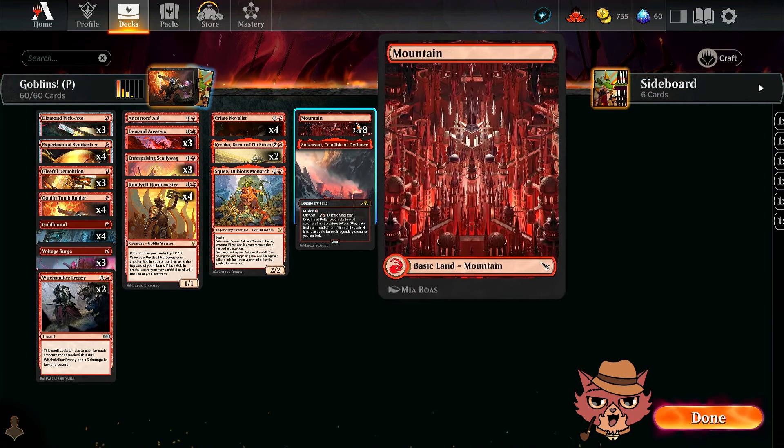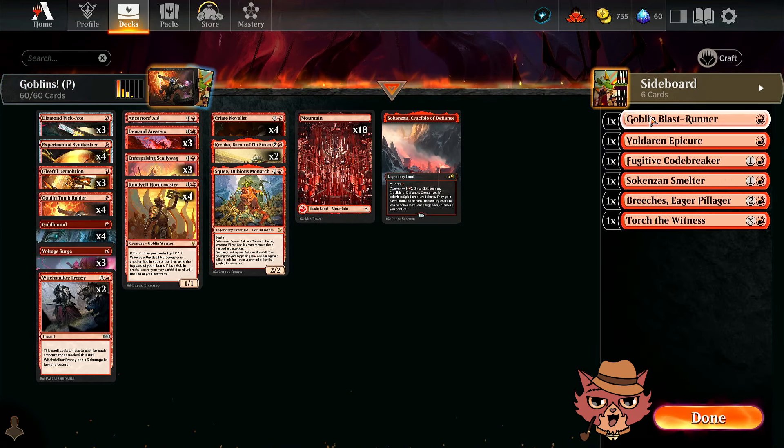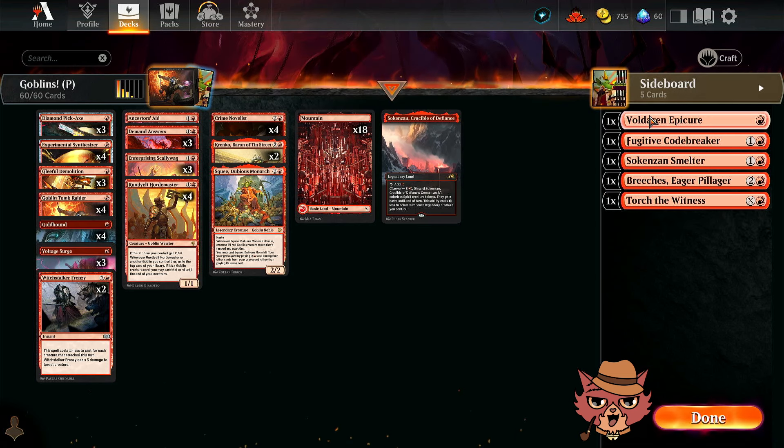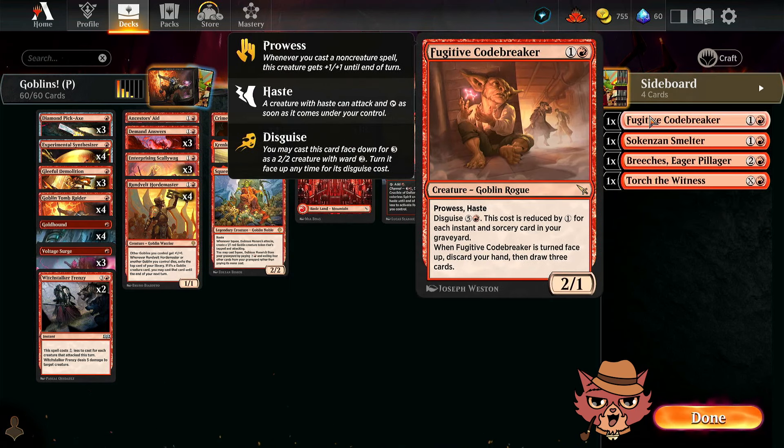19 total land — 18 mountains and one Sokenzan, Crucible of Defiance. Honorable mentions include Goblin Blast-Runner, Darren Epicure (didn't make the cut this time), and Codebreaker — another new goblin that was really good in the last mono-red list I played, though I'm not sure about this specific goblin build. Maybe a different goblin build or other builds in general.